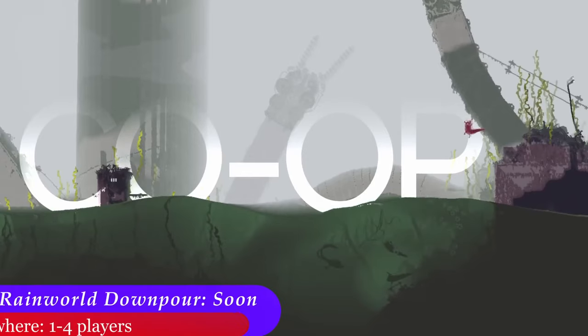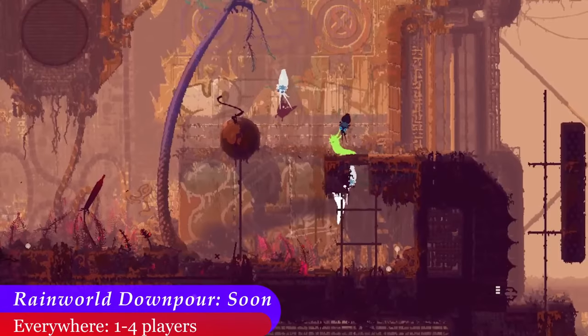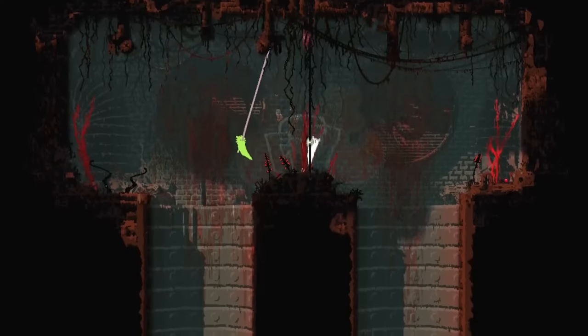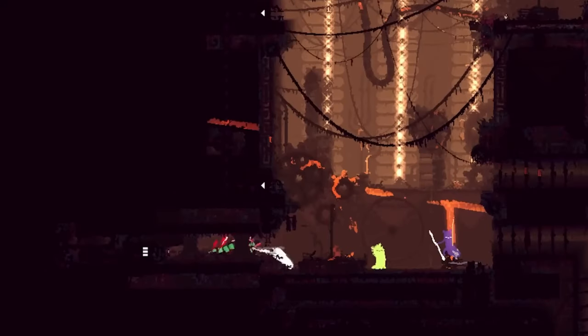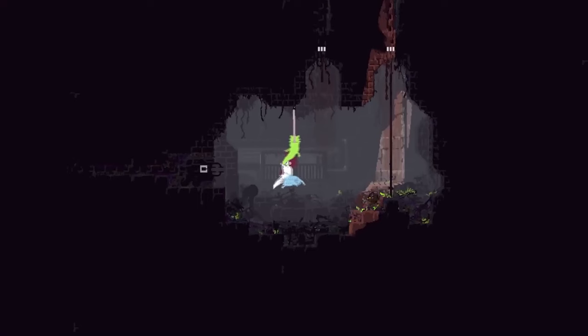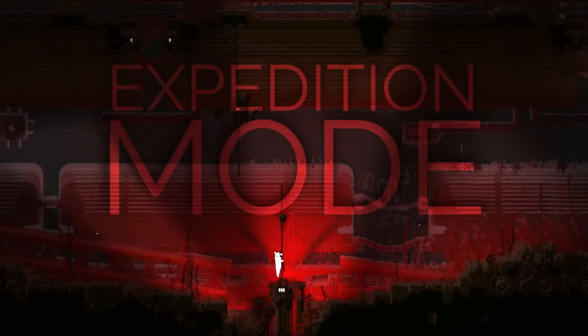Now onto some announcements we picked up on this month. Rain World Downpour was recently recommended in our comments, and it turns out this game will actually be coming to all consoles sometime soon, though it is already on PC. It is actually DLC for Rain World that will be adding an expedition mode, a challenge mode, and most importantly, a co-op mode to the entire campaign, which will just be absolutely awesome.